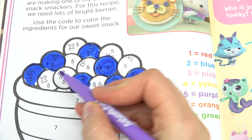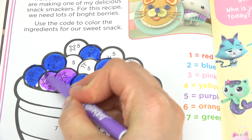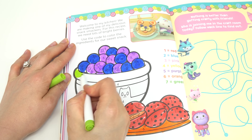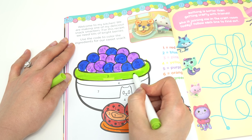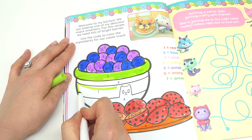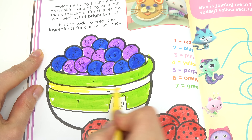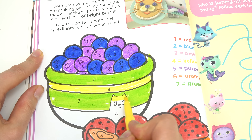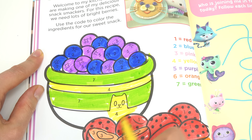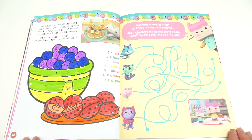Looks like they're blueberries, but number five is purple. So we've got blueberries that are blue and purple. The top of this bowl is green, and the middle part is also green. Number four is yellow — this is really going to brighten up our picture. And look, this kitty cat is yellow too. All done! I think it looks pretty cool.